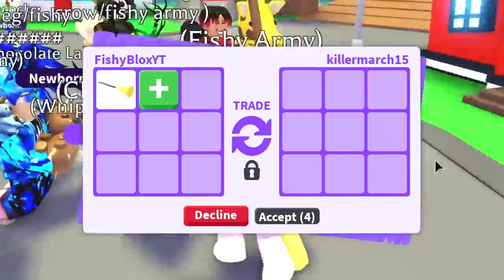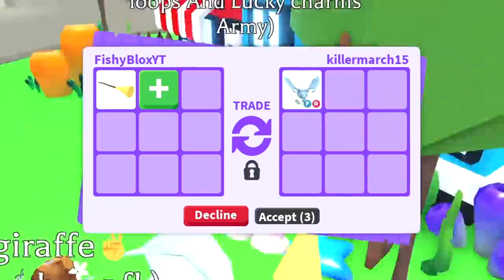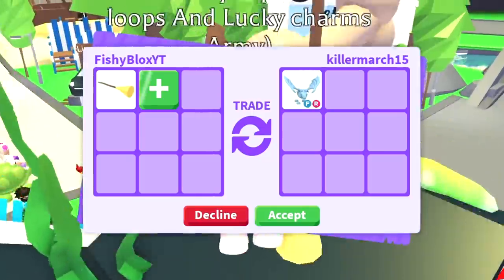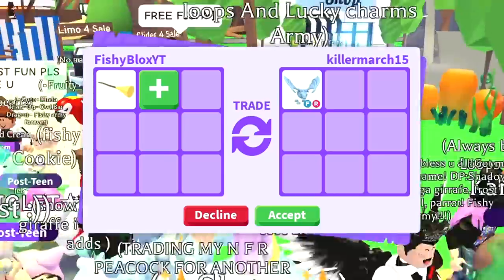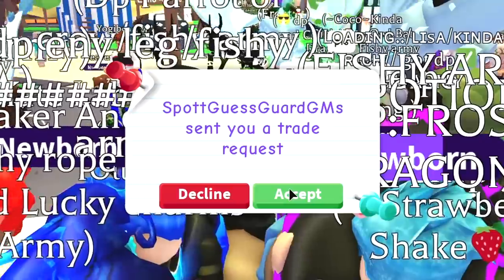We have Killer March 15 — let's see what they have to offer. A frost dragon, full grown — not bad, a pretty good offer honestly. But I liked the bat dragon offer more, so I think I have to decline. I feel like the broomstick is worth at least a bat dragon, so hopefully we can get something amazing. As good as this offer is, I just have to decline.